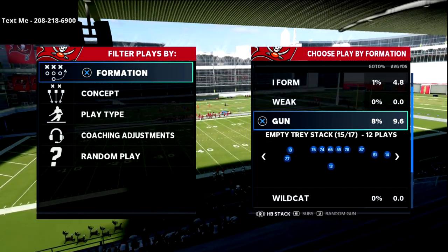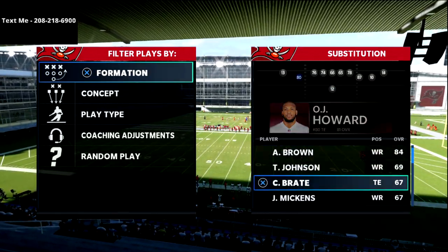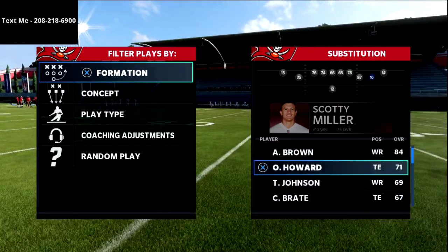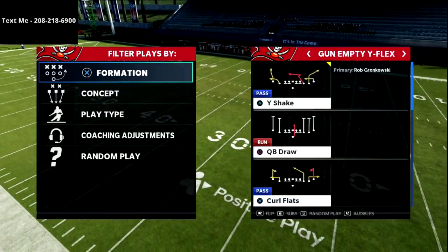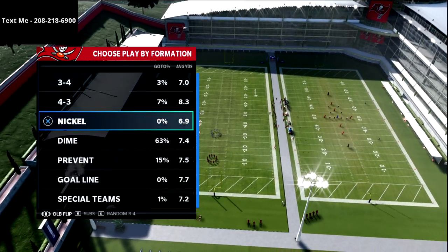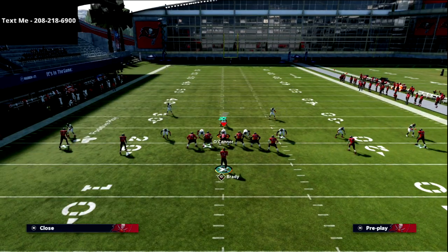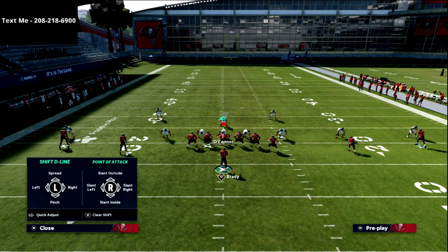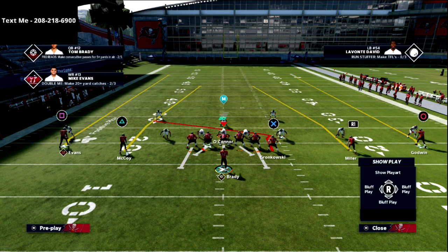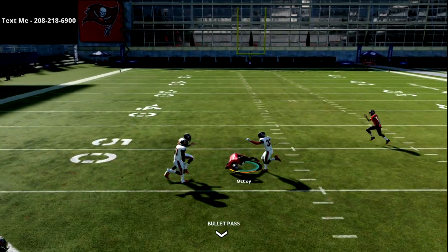One way you can change this is to sub in your running back to the opposite side. So I'm going to sub back in a receiver on that side, put my running back McCoy over here, and then Scotty Moore on the other side. Coming back out in the same concept, now you're going to see this completely glitches out their coverage. The defense is now auto-flipped to the other side because that's where more receivers are, so now on the left side of the field I can attack the left-side vertical seams.